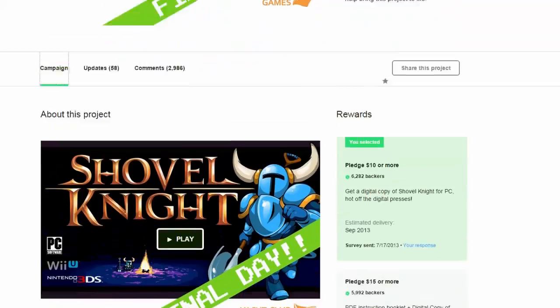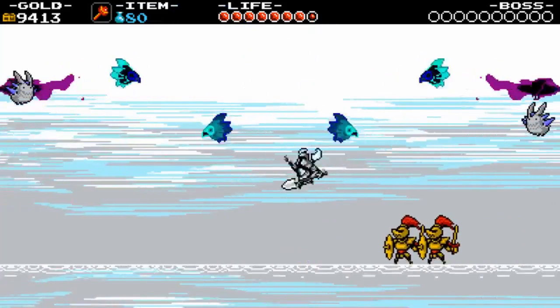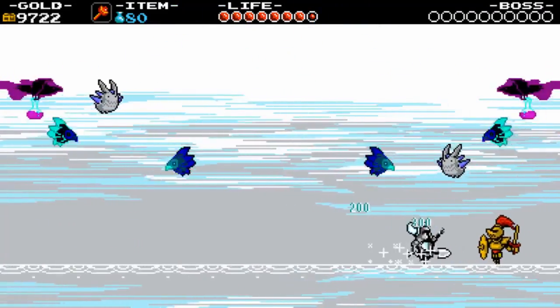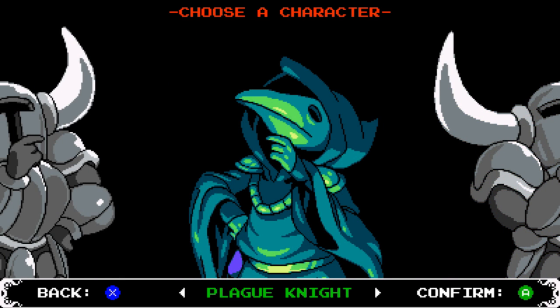Part of Yacht Club's Kickstarter for this game included separate campaigns where you could play as other knights from the Order of No Quarter. After a year of development, the first of these campaigns is finally here: Plague of Shadows. Plague Knight is the first new character you can play as, and his adventure is completely different from the original.